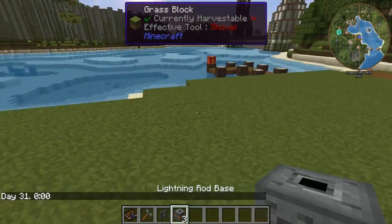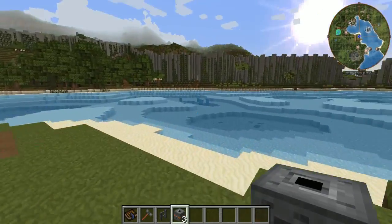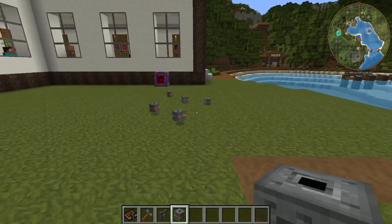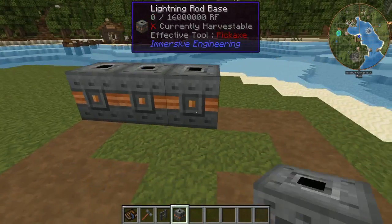Today we're going to be going over the lightning rod base. This is another energy source, but it's not as reliable as the others. When it does work, though, it gives you a ton of power.